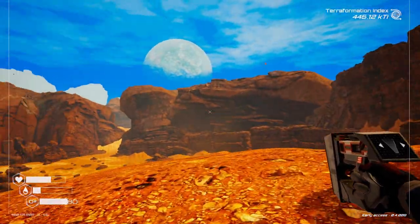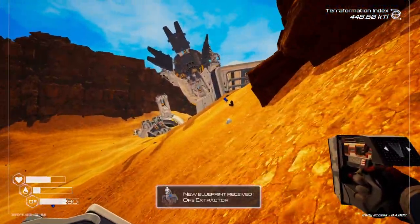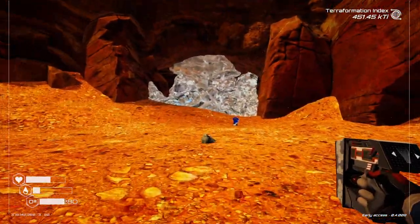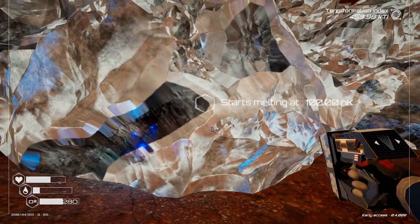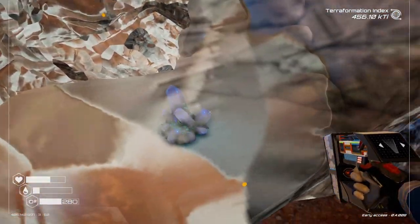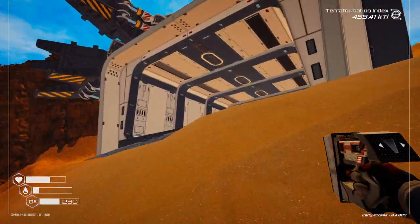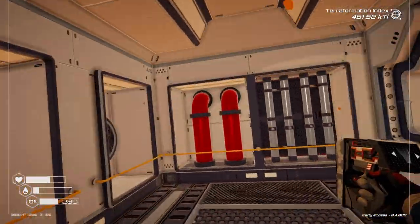I believe the caves require a certain temperature to melt — they are all blocked by ice. We have one cave up here — starts melting at 100 nano-Kelvin. This is where we can get some osmium. Let's see what we have in here. Maybe we can find some goodies.